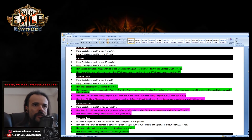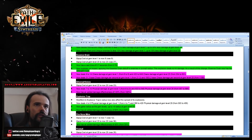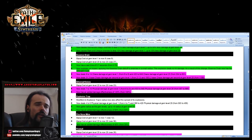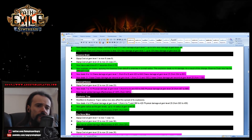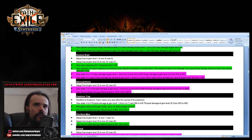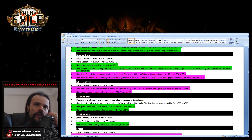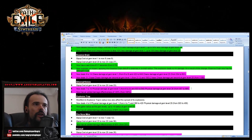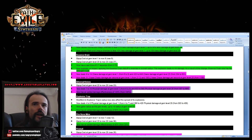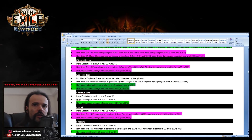Ethereal Knives got another big buff — I believe this skill will shine in the current patch and will be the skill to go to for fast map clearers. It was popular several leagues ago, then Blade Vortex took over, then Winter Orb. But now with this buff — almost twice the damage, about 30 percent more — I believe Ethereal Knives will take over. Explosive Trap was buffed again with gained radius and improved mine damage effectiveness.